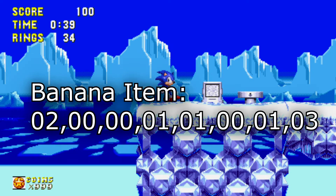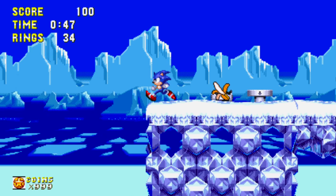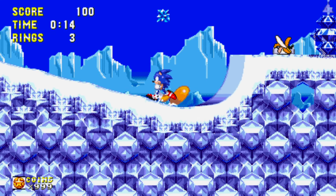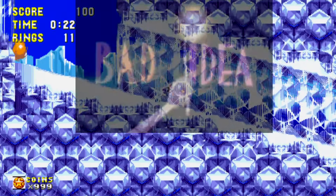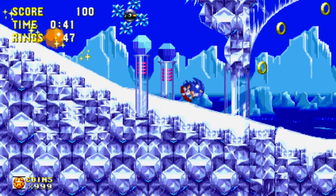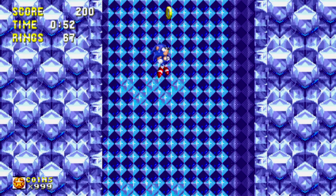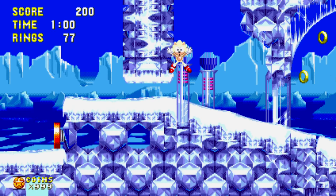There's one more new cheat code I forgot to show you earlier. You type in: 2, 0, 0, 1, 1, 0, 1, 3, and you get a banana item. If you touch it, you slip on it. Let me find a box to demonstrate — here's a banana. It seems like if you go too fast and then hit the banana, that's what makes Sonic slip. He's not just going to keep running — he'll slip. That's an interesting one I'd never seen before until recently.